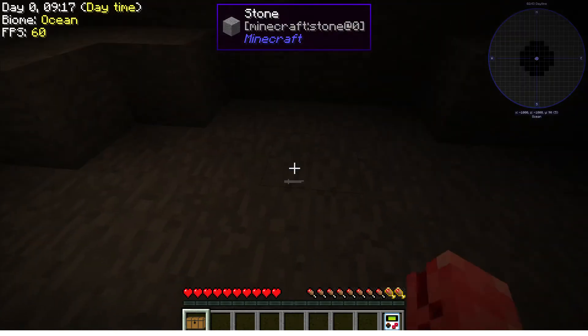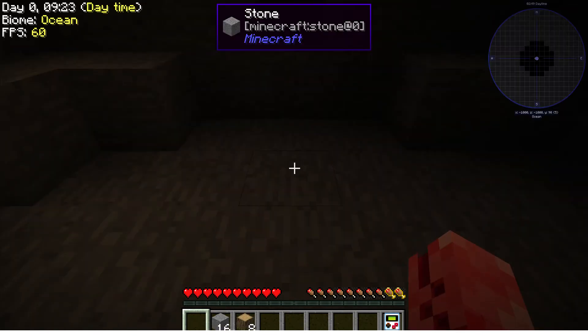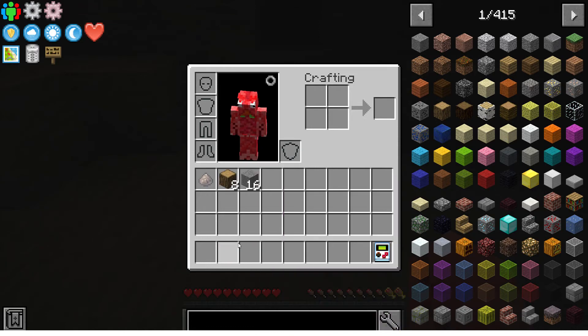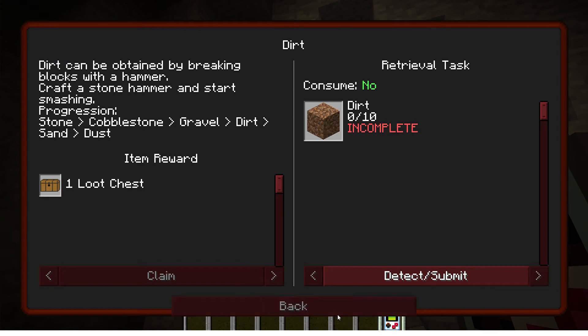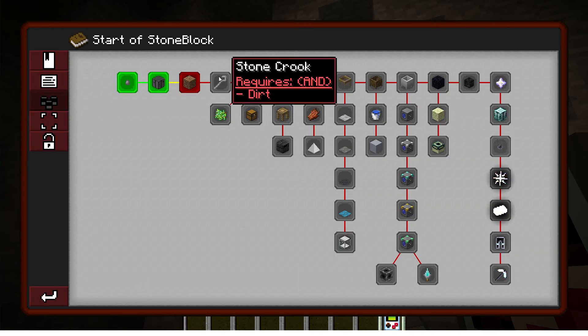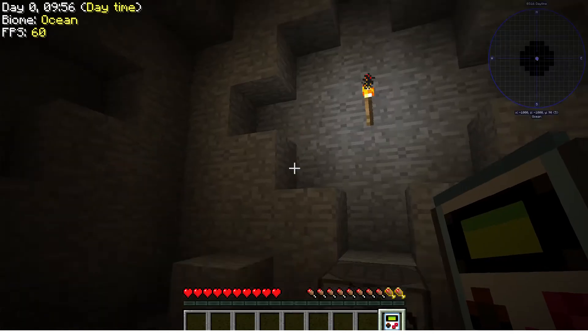We got our stone crafting table and also got a loot chest from that. Let's open it up — we got some stone and some oak wood. We got a lot of stone and oak wood. I feel like those loot crates shouldn't be on every single quest, that's kind of OP. Now I need to make dirt by breaking blocks with a hammer.